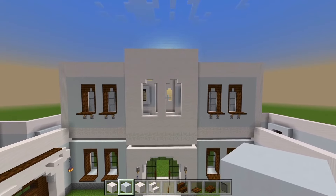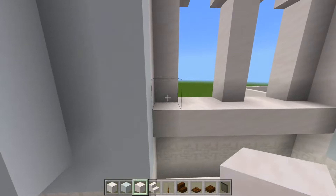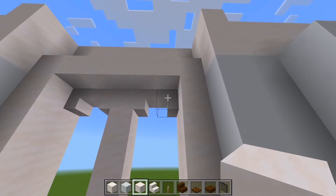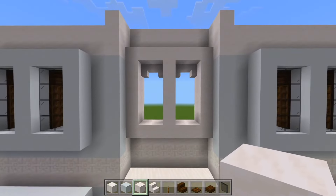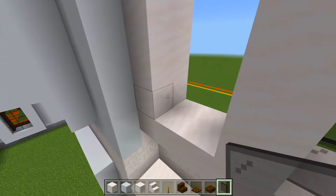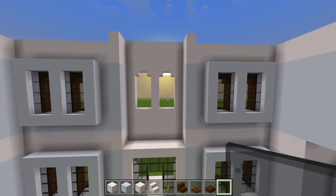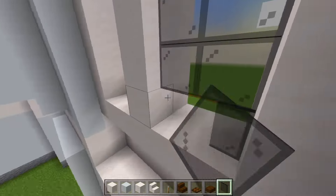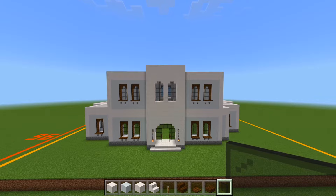Now we have to do the ones here in the middle. We'll switch to the smooth quartz blocks and place a layer just along the outer edge. Make sure to go up above the stairs as well. Then we'll fill this in with the quartz down the middle and then the black stained glass panes. That's all there is to these ones here in the middle — we don't have any of the wooden trim work. We'll do the same here at the back. We have all those windows now done on the second floor at the middle of the house.